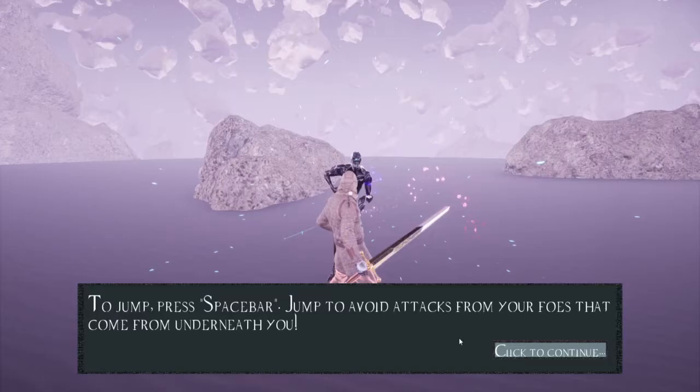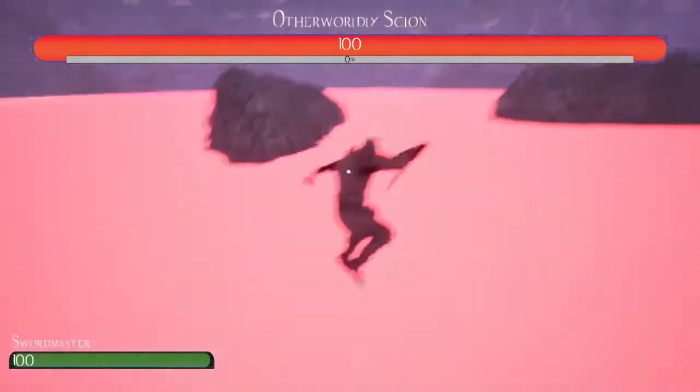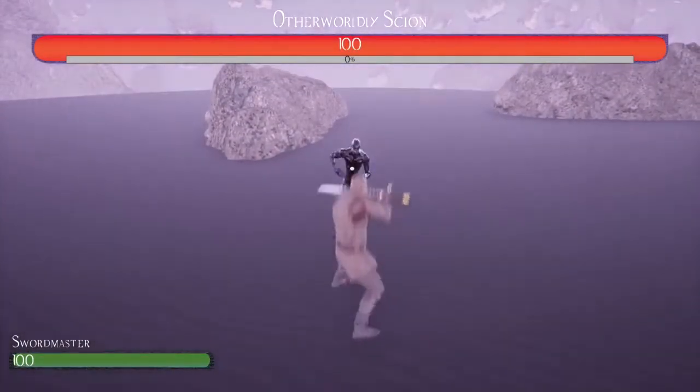And that basically said I need to avoid attacks. To jump, press the spacebar. Jump to avoid attacks from foes that come from underneath you. I keep double-clicking on accident.